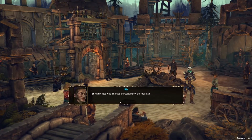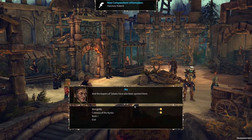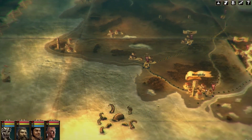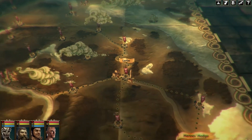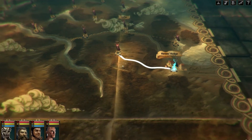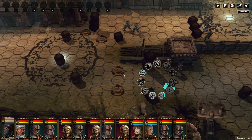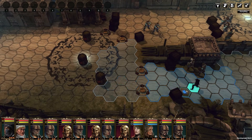For example, you might learn that Shinna breeds whole hordes of insects below the mountain, and that leapers of Tikates have been spotted there. This money is well spent as you will be better able to decide which road your army should take. Some locations on the map are important for the story and therefore strategically essential — they have to be conquered. Others are merely optional bonus missions. Naturally you should conquer all locations, as they grant bonuses and serve as a buffer between you and your opponent Marwan. He will occasionally try to reconquer settlements, but can only attack locations bordering regions he currently controls.